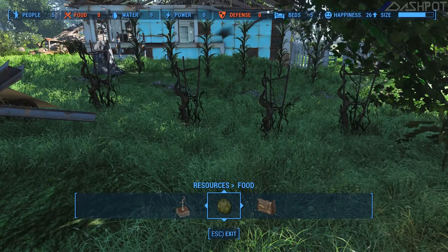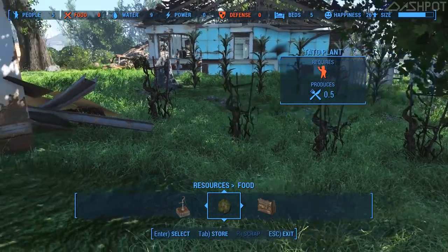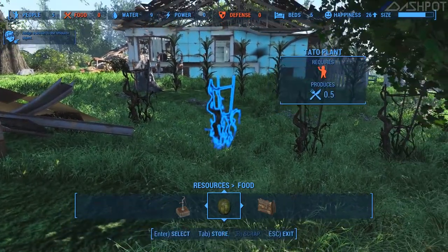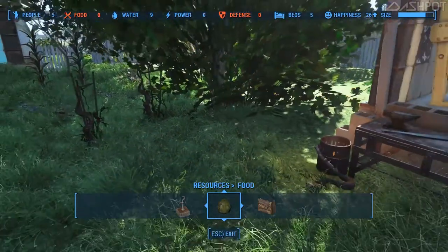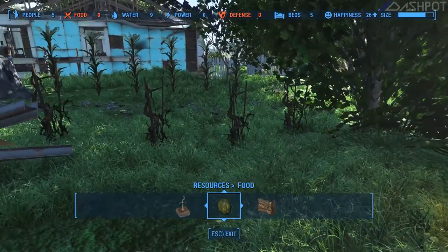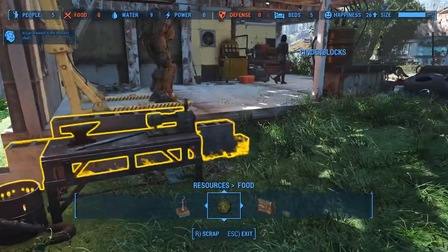So we did have some stuff and we were able to put down a few different things — tato, melon, and corn. We need to assign a worker to it.